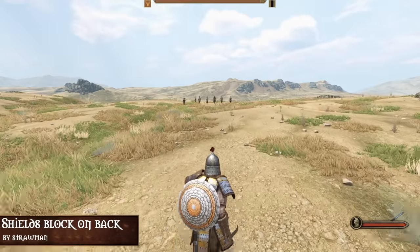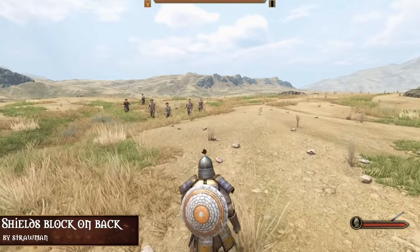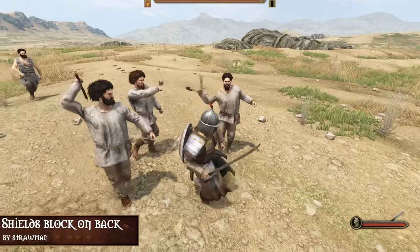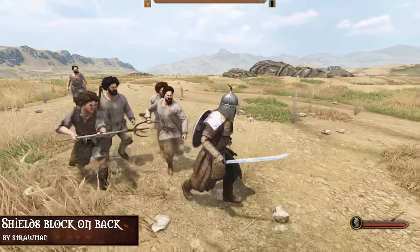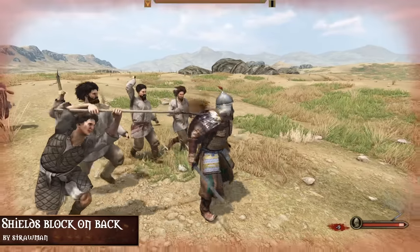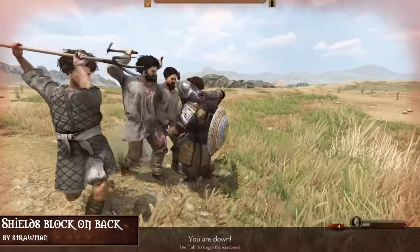Next up we have Shields Block on Back by Strawman. In vanilla Bannerlord, shields worn on your back don't prevent damage, but this mod changes that. This mod makes your shield stop attacks from behind when it's on your back, just the same as when it's used for active blocking. I think we all can agree that this is a welcome change. Finally, we can be real turtles in-game.